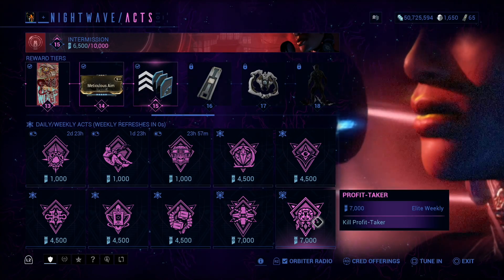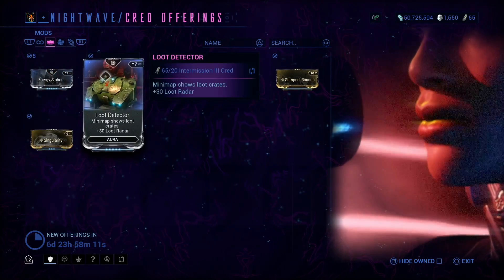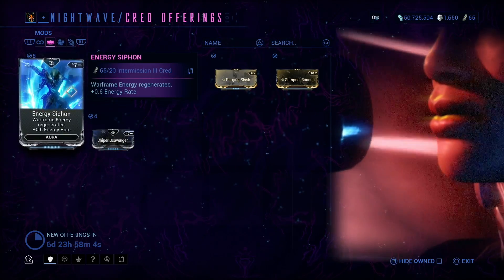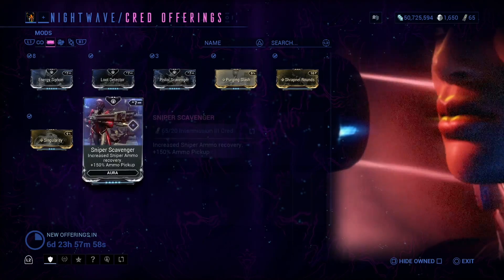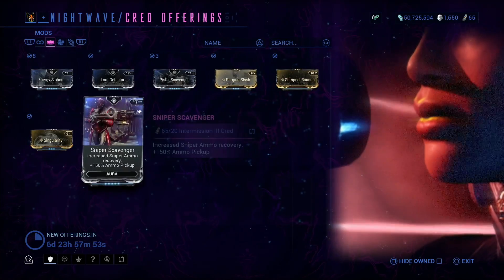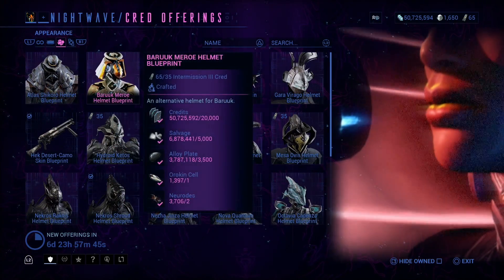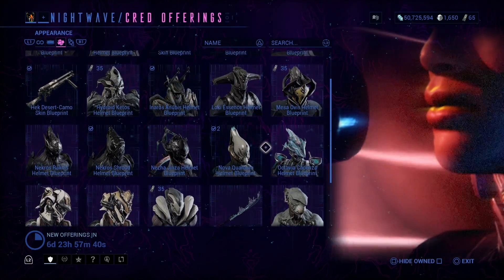Now let's look at the credit offerings. Out of these, Energy Siphon is probably the go-to, but maybe Loot Detection if you really want it. I haven't had a chance to test out any of the others.